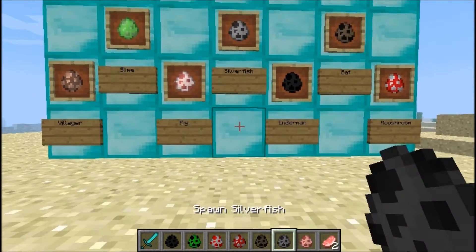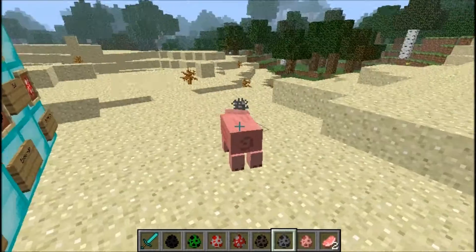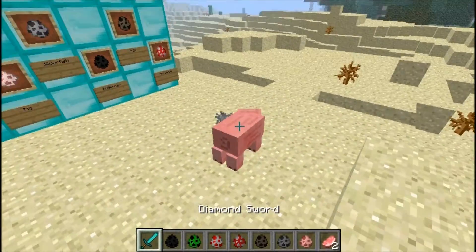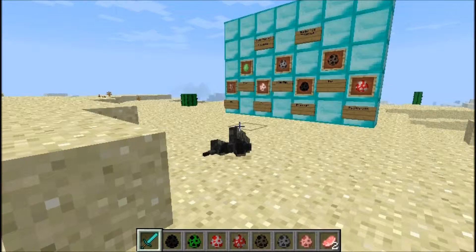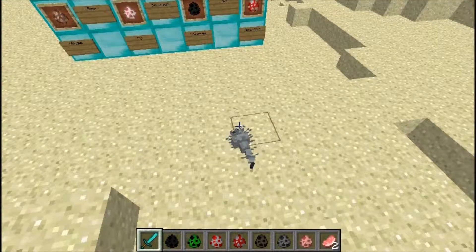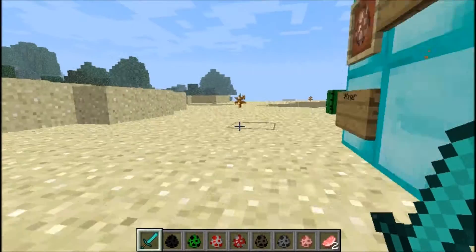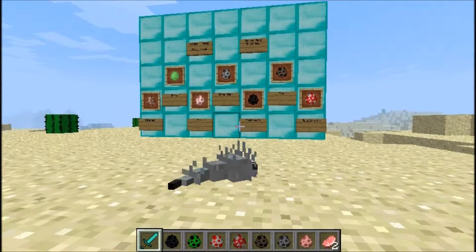Now we're gonna go to the silverfish — probably the smallest thing in Minecraft, not really sure, just guessing. Kill that, and yeah I look like a creeper there for a second. Oh my god, this is laggy. I'm really really small and really fast — I'm a super awesome silverfish!